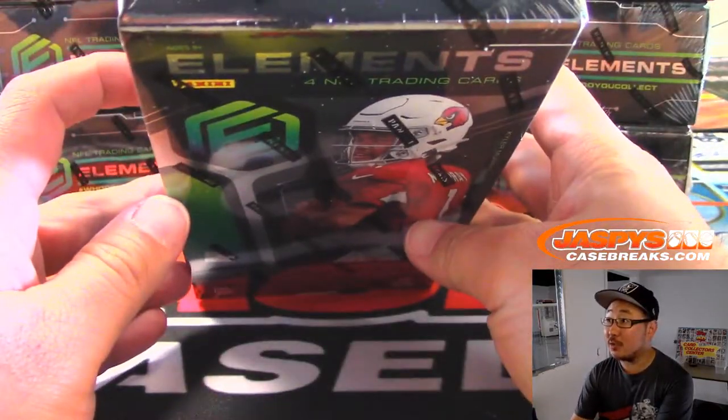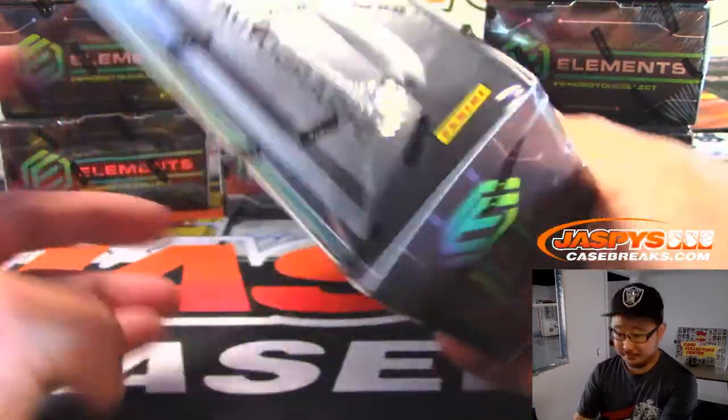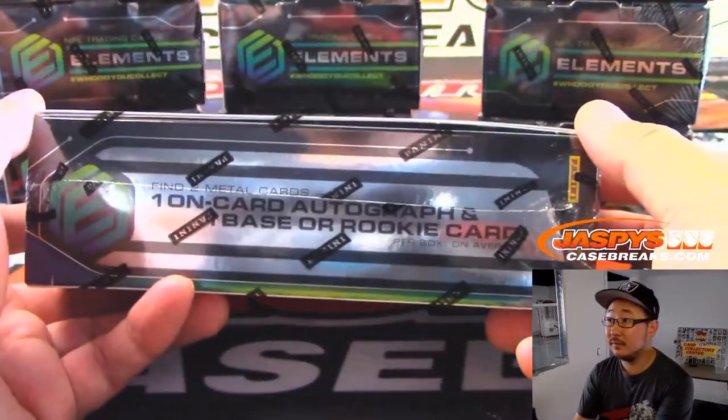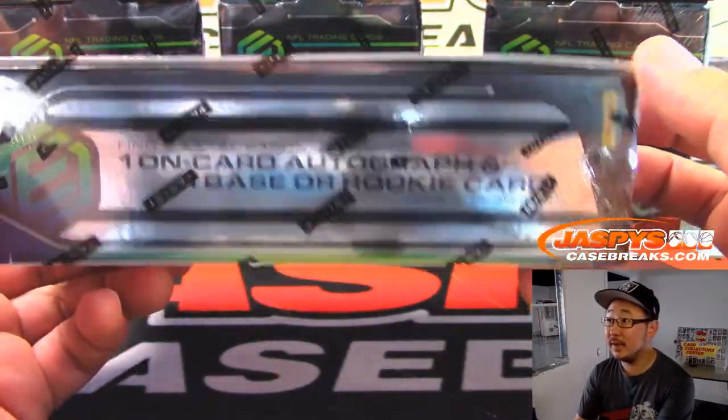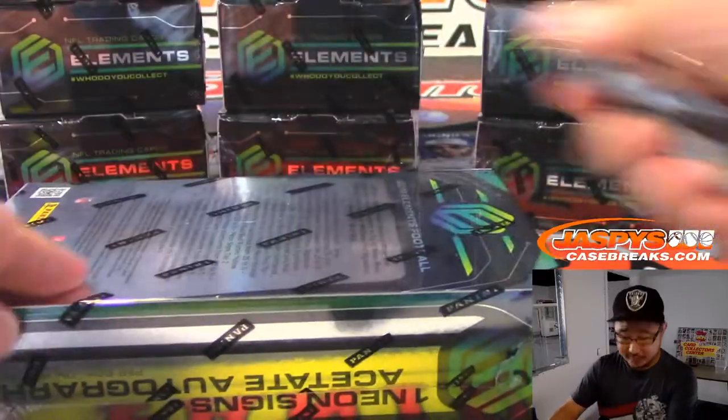So there's only four cards per box, two autographs, and one memorabilia. Cool box — Kyler Murray on the front, of course.